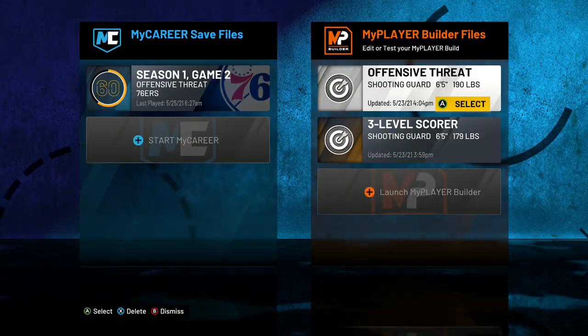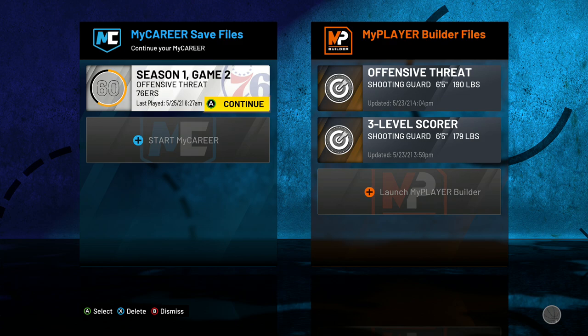Go to your My Career. I have a 60 overall — this is just for testing. I already have four players on my Steam account, all 99, so I'm not really going to grind this one anymore. But this is how you do it — fastest way to grind. The loading time on Epic Games is really slow compared to Steam; Steam is really fast, but Epic takes like three minutes to load up your career.